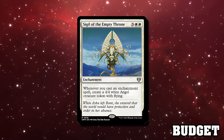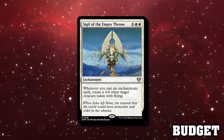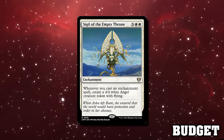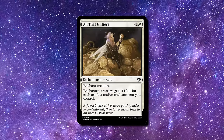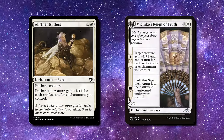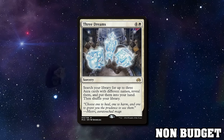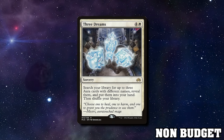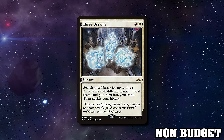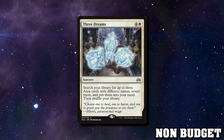Sigil of the Empty Throne seems obvious — it's only a dollar and it absolutely slaps in any deck where you're casting at least one enchantment a turn, giving you bodies to attack or block with. For big beatdown, All That Glitters is an absolute favourite — I've played it in Commander and multiple Arena formats — as well as Michiko's Reign of Truth for two shots at Glitters, which then flips into a big creature itself. Three Dreams is an unusually powerful tutor at five mana in white — a couple of bucks — but casting it will terrify everyone at the table when you grab your most ludicrous enchantments. Note it only fetches auras, not all enchantments.